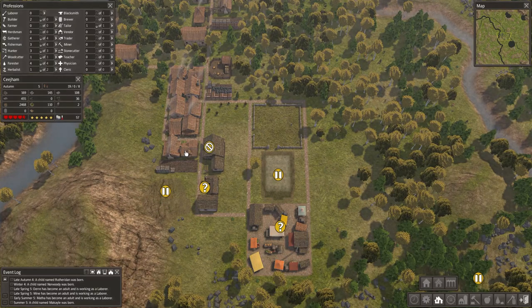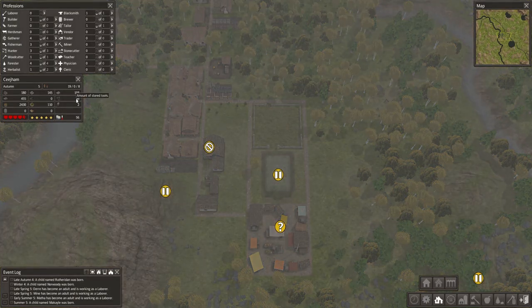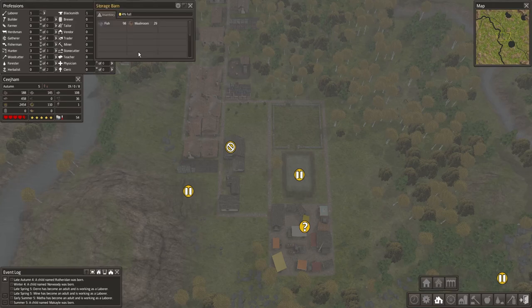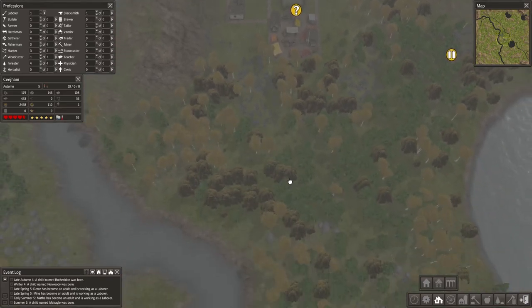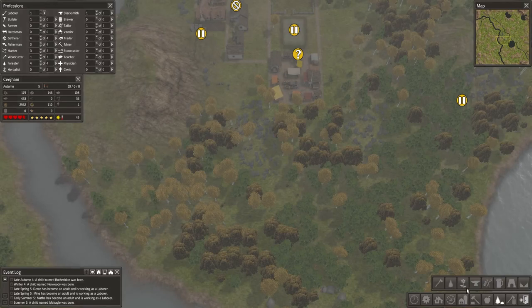We have two more houses going. I will put one of these guys back on blacksmithing because our number of tools is starting to drop. Most of our jobs are full. We're going to go ahead and remove the herbalist because that's plenty. Let's go ahead and get one more forester going.